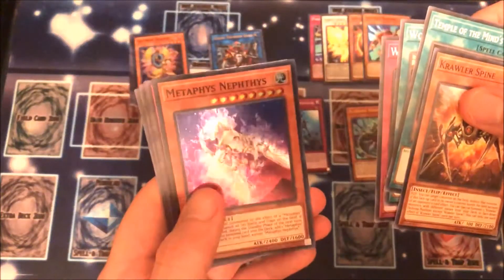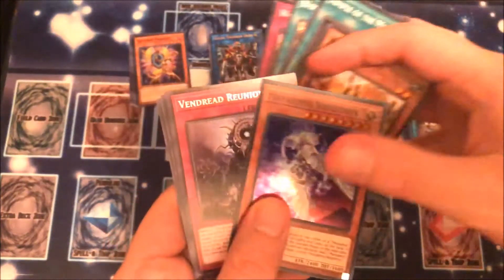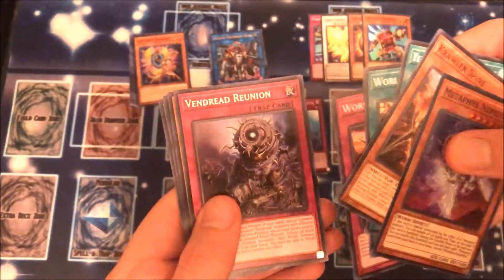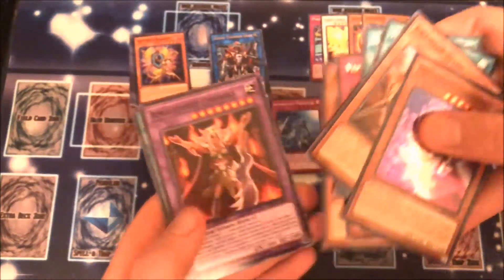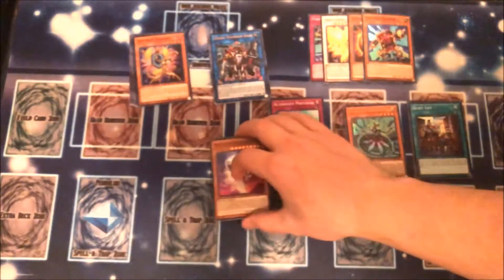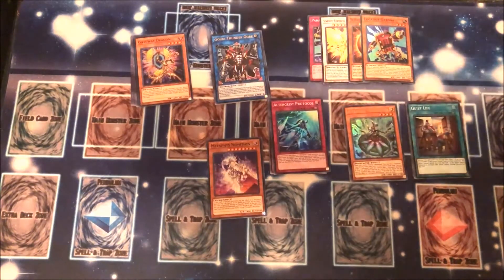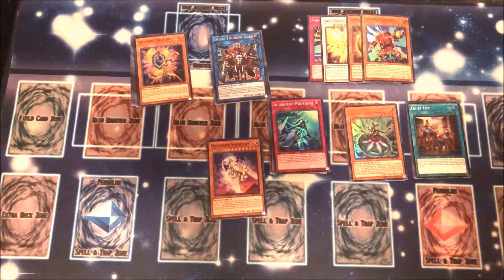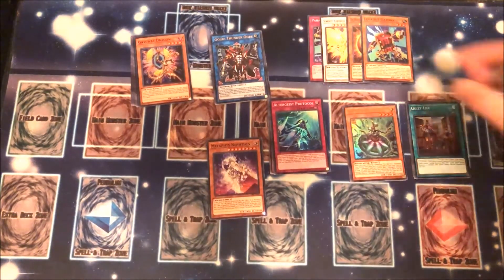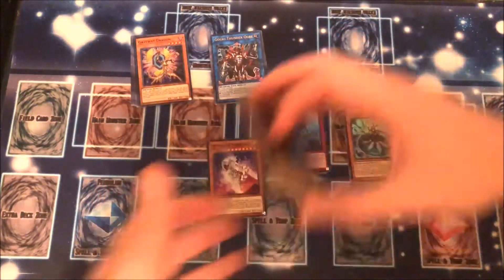We have Metaphys Nephthys — Super Rare — and Vendrid Reunion. And then F8 Pit Stop. So there you guys have it — that was our special edition opening. Not bad. We got Goki Thunder Ogre and Altergeist Marionetter. And we happened to get all of the promo cards too. So that's pretty awesome.